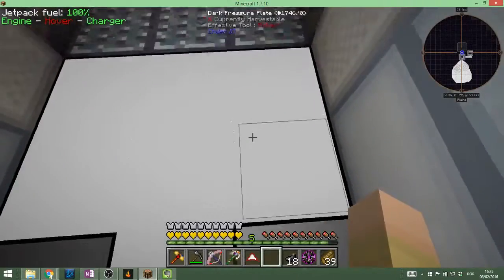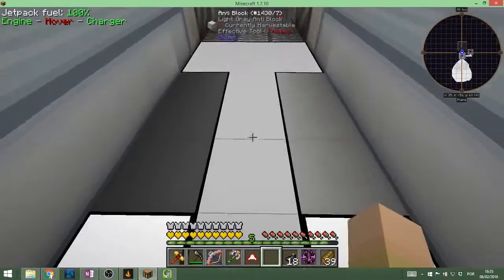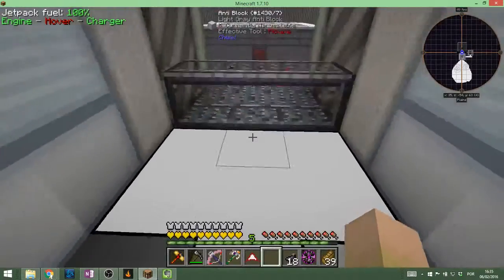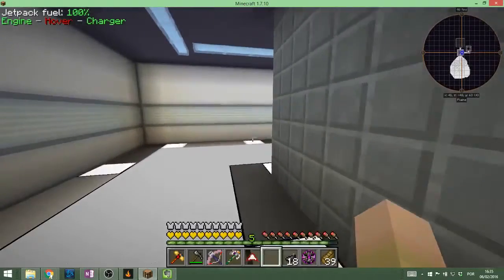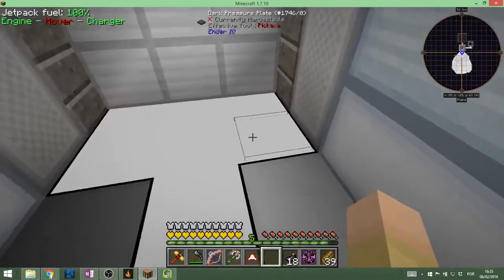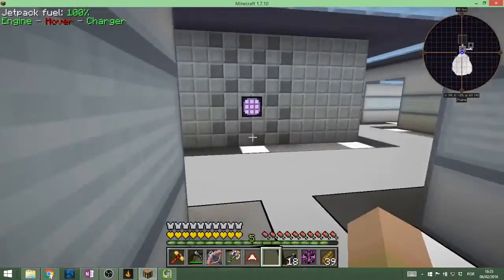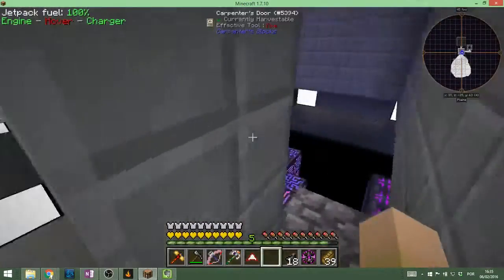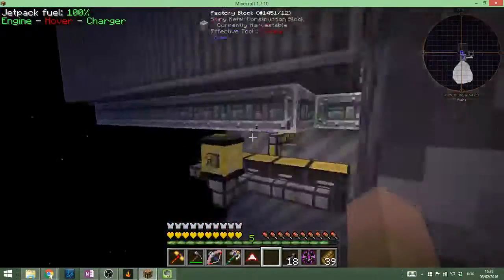In case you didn't see, there are pressure plates here — they are invisible. When you press them once, it goes down, and then you press them again, it goes back up. That's how it works. It's also how the front door works — the same pressure plates with no complex redstone going on. So this is how I get the Elorium.